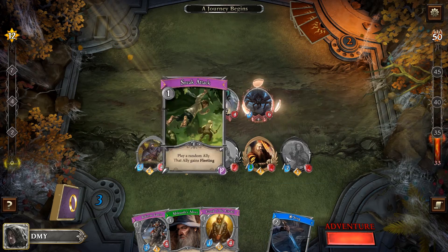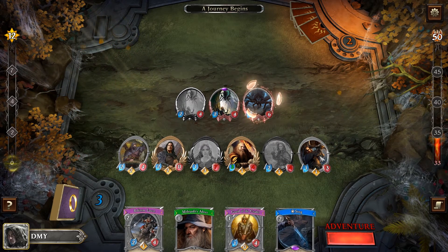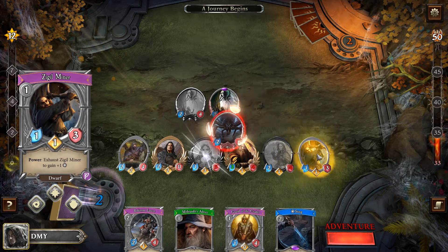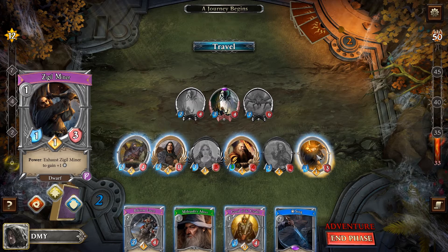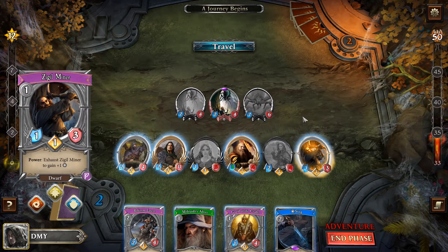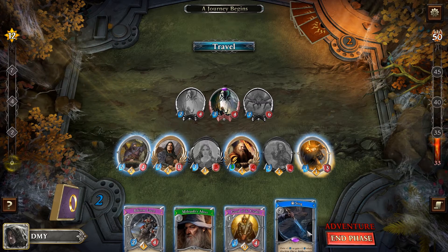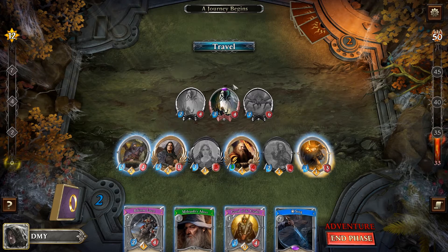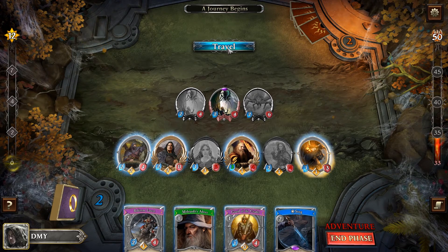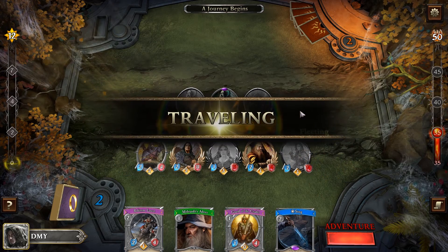Let's progress towards the quest with Arwen. Lying on the forest floor is a small elven blade — beautiful, strong, and light. This must be Bilbo's sword Sting — a valuable treasure. We gain Sting, and we could now travel giving these two creatures another attack. Let's see what the Sneak Attack can give us. A Ziggle Miner — gain one resource. We could equip Sting to someone, but it will attack anyway. So let's travel.